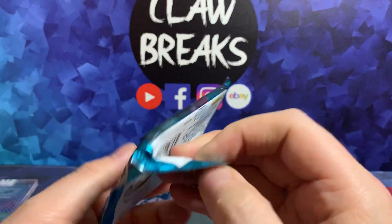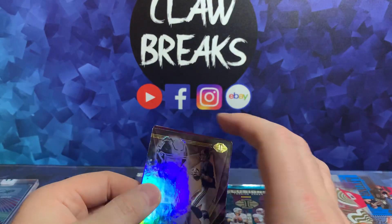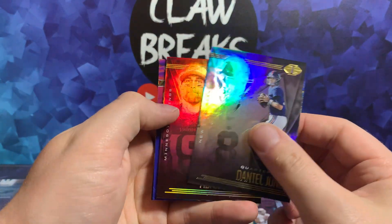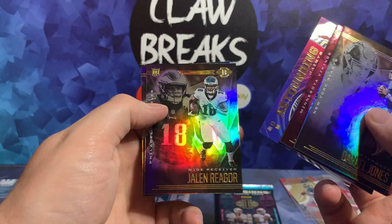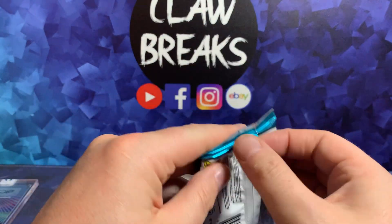God damn Hamler. So we've had our two mems and our two autos, so I don't think we're expecting much more in this. We've got Daniel Jones, Adam Thielen to 399, Drew Brees Astounding, Jalen Reagor, and Kenyon Drake — and then our last pack.